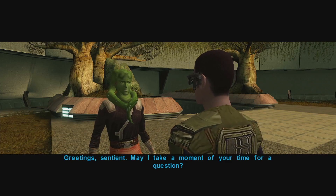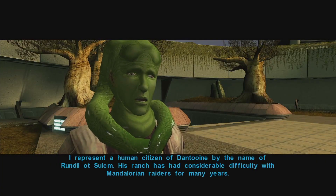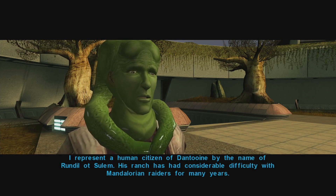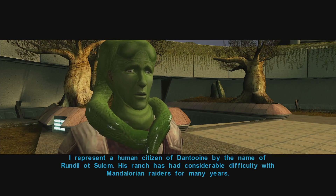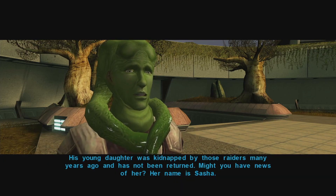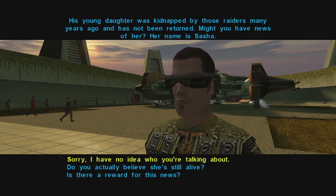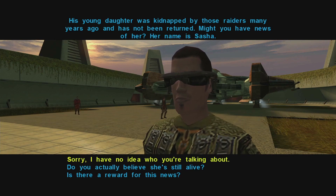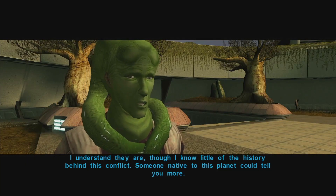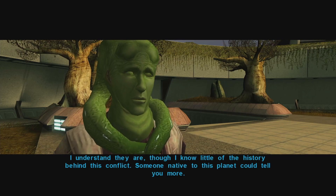A droid asks: 'Was there a human citizen of Nantuin by the name of Rindal? His ranch has had considerable difficulty with Mandalorian raiders for many years. His daughter was kidnapped by those raiders many years ago and has not returned — her name was Sasha.' I respond that I have a Mandalorian with me — you're in luck sir! But sadly there's no news. The droid says he must continue the search, understanding little of the history behind the conflict. Okay, so he's just here visiting.